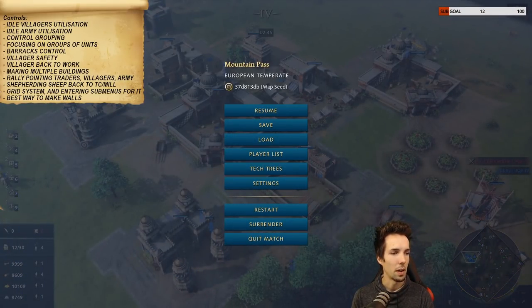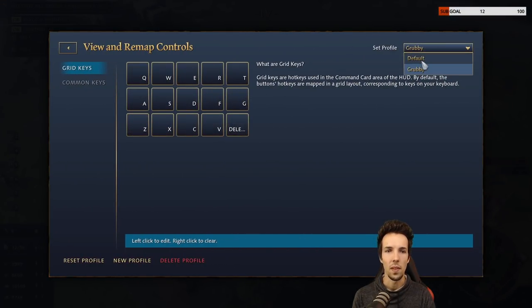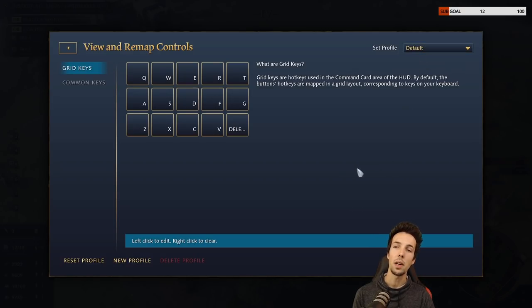First, let's talk about control groups in the settings. If you go to settings, there's a lot of information in the controls. You start on the default profile. Age of Empires 4 doesn't allow you to rebind away from a grid controls system. There's currently no way to go to the traditional Blizzard RTS style where your keys are all over the keyboard representing roughly the letter in a word of a hotkey.